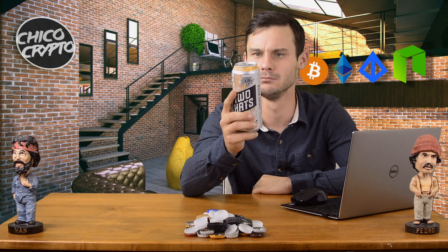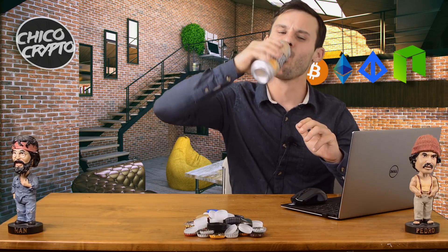Yo what's up viewers of the tube, my name is Tyler of Chico Crypto and welcome to another episode of Crypto and a Cold One. Today's guest is Two Hats crisp light beer — it's light beer with a natural pineapple, so I don't know how this is gonna go. Today is going to be a chill episode, going over some general crypto news for a few of my favorite projects, as well as taking a look at a new project.